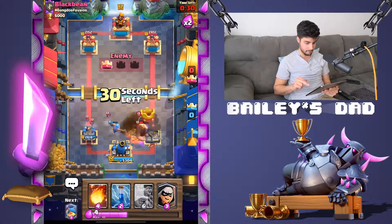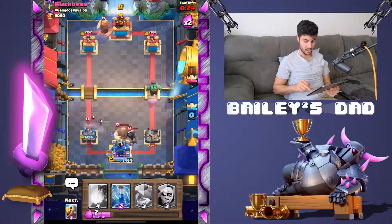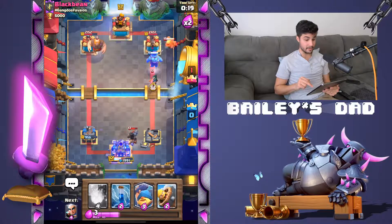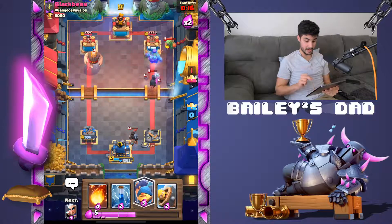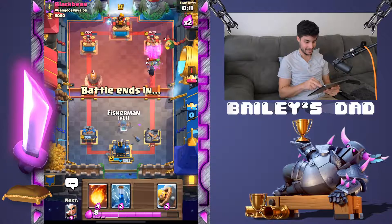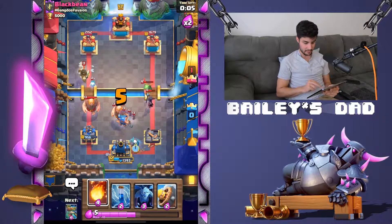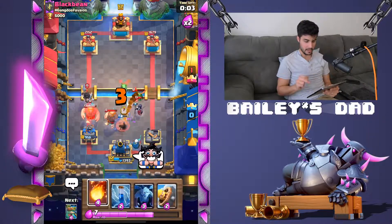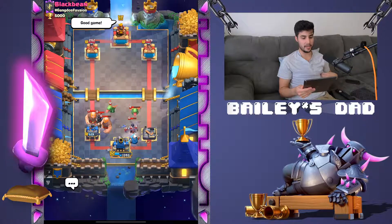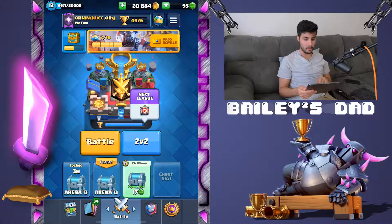30 seconds left — is there anything I can do? I get to push up on the opposite side with a Bandit as well. I'm gonna let him get a bunch of damage there, and I haven't spent anything defending this side. With eight seconds left, I don't have much of a chance — I'm gonna hit him with the good game and the thumbs up, and Zap the Dark Prince for good measure. He takes one tower, hopefully that minimizes our trophy hit. We do get a negative 21, and I'm gonna go for one more match — I want to hit 5000. I want y'all to see 5000.